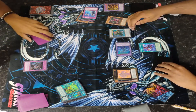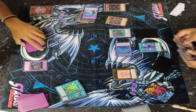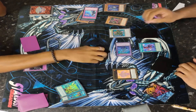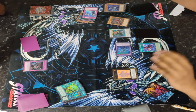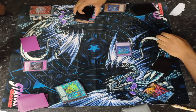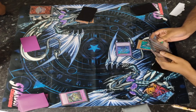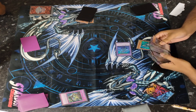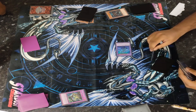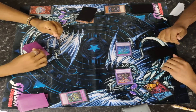Evenly Matched! He chains Beatrice, sending Havness to the grave. He chooses to keep the Kaleido Heart. He then activates Havness, which Fusions — fusing Grafa and Havness to summon Dragostepelia. That's going to turn off a level two monster, which is good for him. This is very strong.